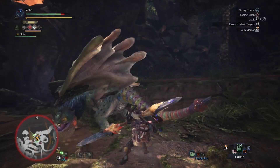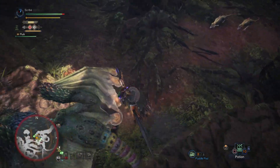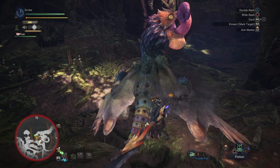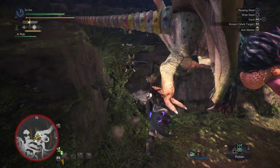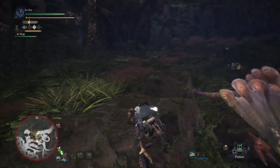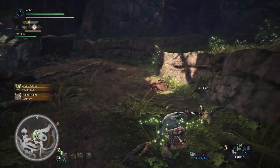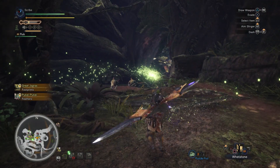One thing I know about Pukei Pukei is that its tail is a problem. I think it can shoot poison from the tail, but it also just has this really annoying tail whip, so I would like to cut that thing off and cease that attack. It seems like weak points are all over — I think the orange damage number is whenever you're hitting a vulnerable spot. I don't think I can remount him for a little while. Still need to get that tail. I'm going to sharpen my weapon.